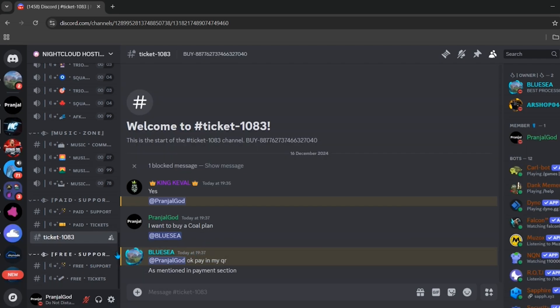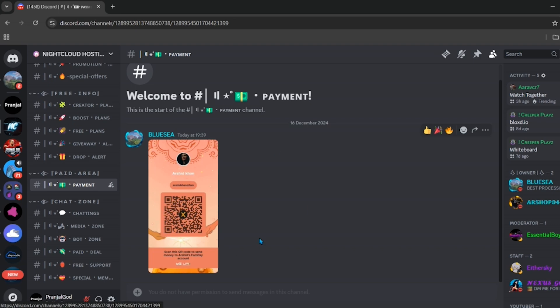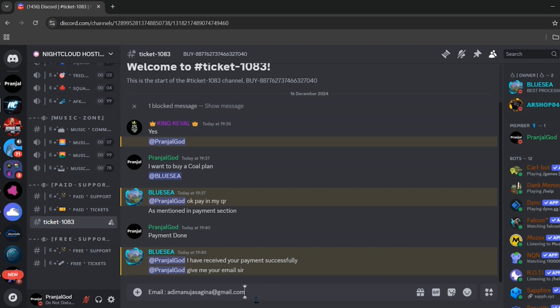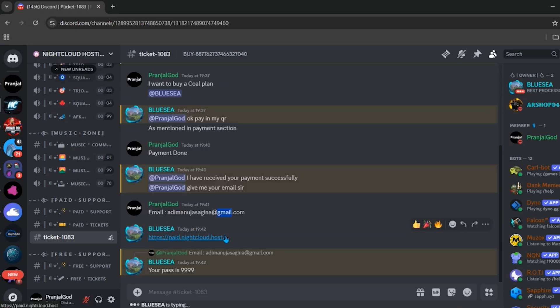To make a payment, scroll up until you see the paid area payment option. You will see payment QR codes which you need to pay on. Once payment is done, write 'payment done' in the ticket. You will then be confirmed by the staff, and they will ask you to provide your email.